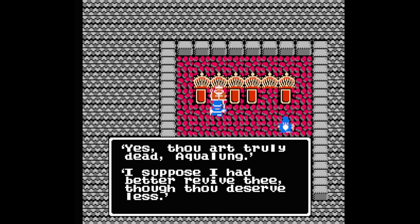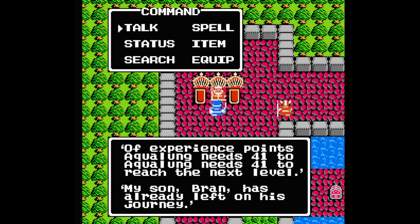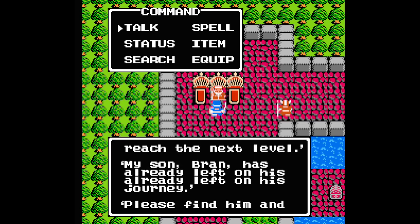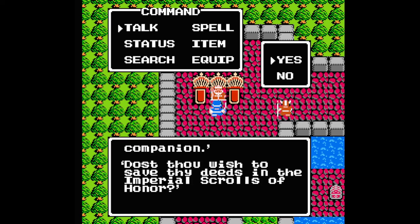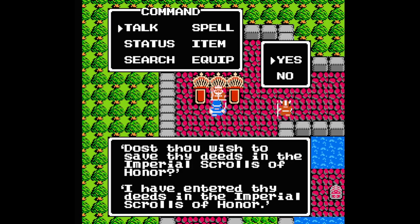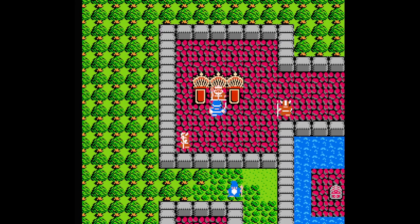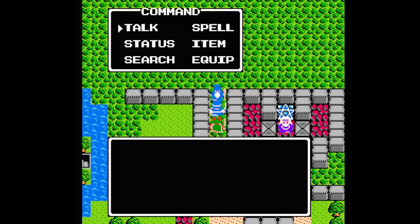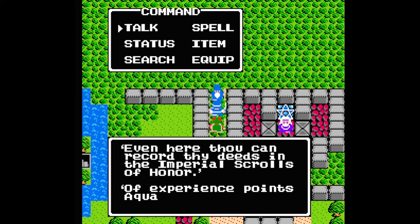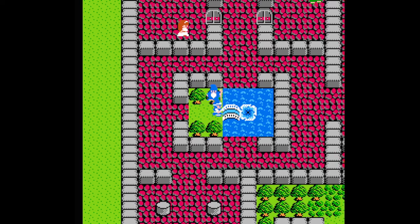Now you can save your progress in multiple towns or castles besides the one you start in. You'll talk to the group's king — or someone representing him — save your progress in the Imperial Scrolls of Honor, and you have to shut the game down by holding reset before powering off, just like the original. Having multiple save locations is crucial — backtracking would be a nightmare otherwise, even with the addition of portals called travel doors scattered throughout the map.